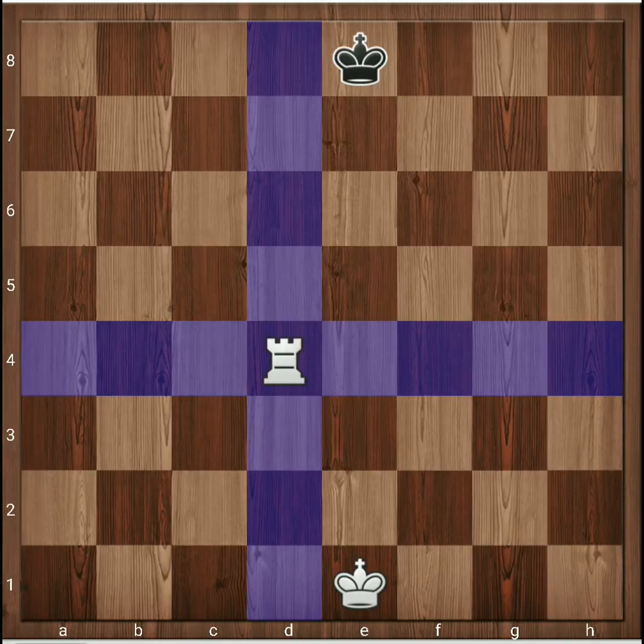The rook can cut down the opponent's king to a particular square. It is a very powerful piece but it cannot jump over other pieces — that kind of advantage belongs only to the knight. The rook is included among the major pieces in chess; the rook and queen are both considered major pieces.